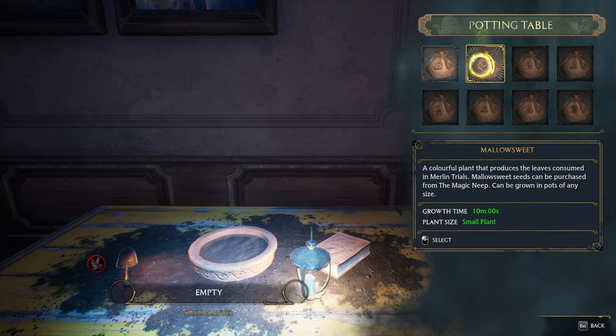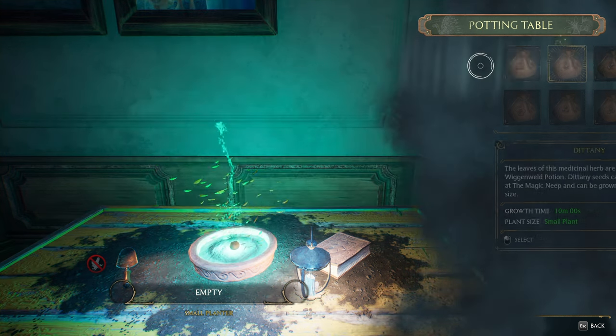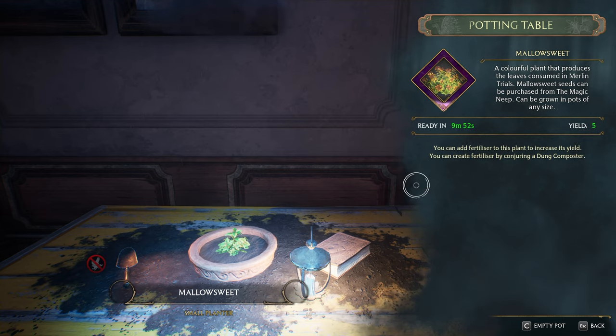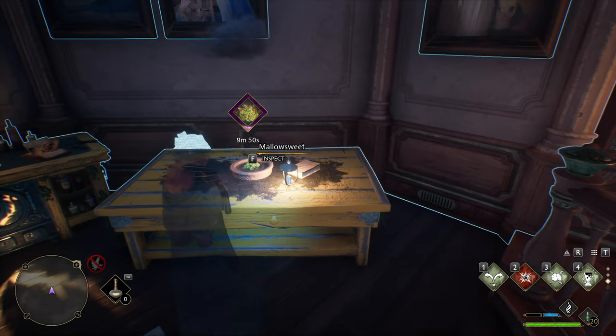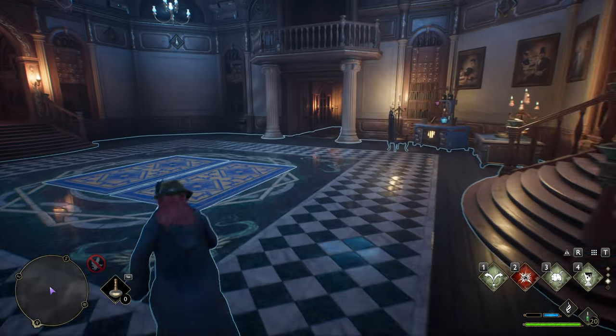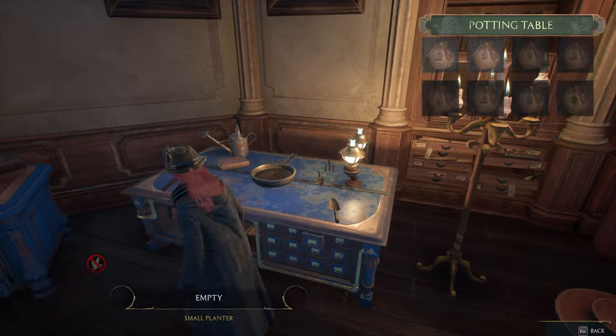We'll interact with the planter and we can choose something to plant. Obviously, these take quite some time to grow. I'll plant maybe Mallowsweet here — it yields five leaves and takes 10 minutes to grow. Of course, there are tons of these that you can choose from, but while you're in your Room of Requirement, you can place down as many of these tables as you want all at once.